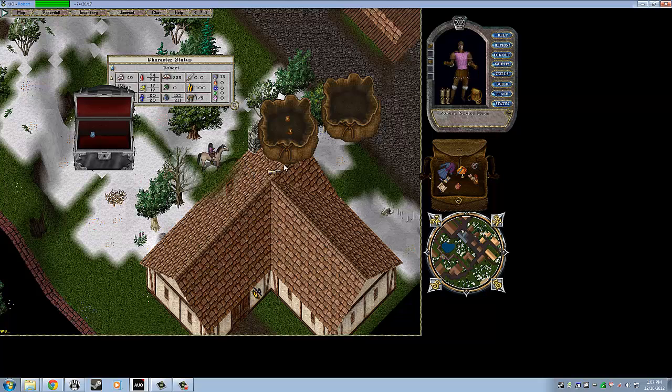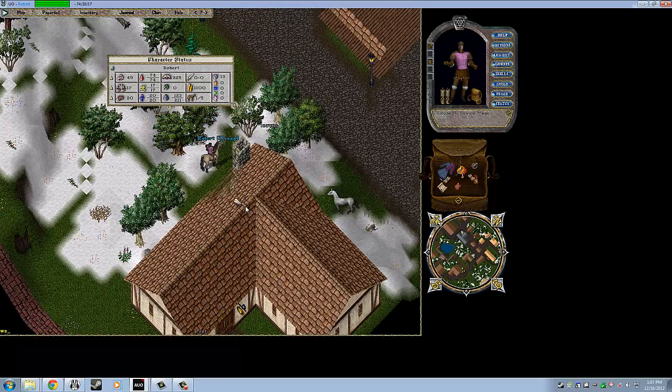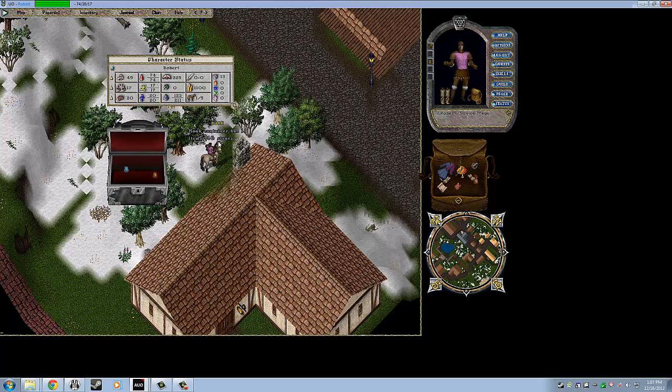We've got all the stuff out of our bank that we need — all our starter items. I'm going to leave the extra reagents here; it's always a good idea to store extra items in your bank. Right now your character is young, so you don't have to worry about dying. But later on in the game, you're going to want to get into the habit of keeping extra resources, extra armor, and extra weapons in the bank. Because when you die, it's difficult to get back to your body before someone else has taken all your stuff. So let's go!